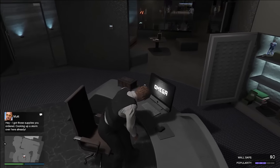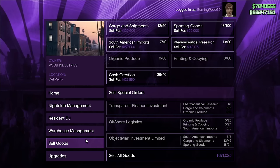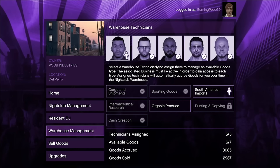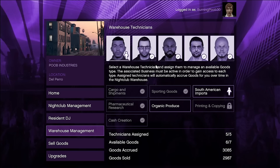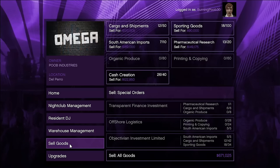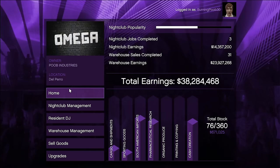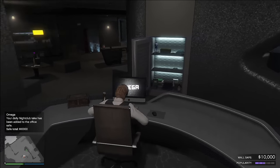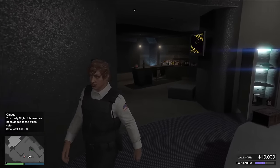The second way of making money with the nightclub is the passive warehouse side. At the warehouse management computer, I currently have $671,000 worth of goods I can sell at any time. I've got technicians assigned to different properties — cargo and shipments for special cargo, sporting goods, South American Imports which is Coke, Pharmaceutical Research which is the meth lab, and more. All I need to do is press the sell button once every week or so and net about $1 to $2 million. I've made upwards of $38 million with my nightclub, $24 million from warehouse earnings and $14 million from passive income. The nightclub almost never gets raided.